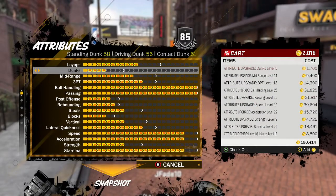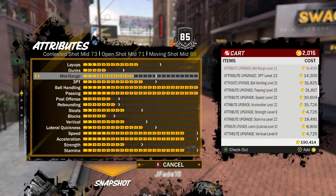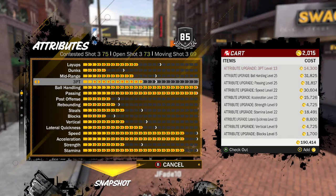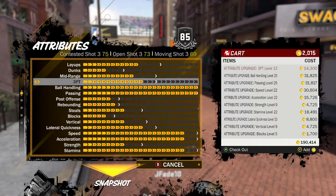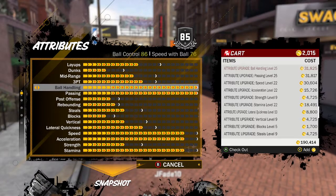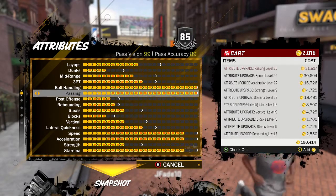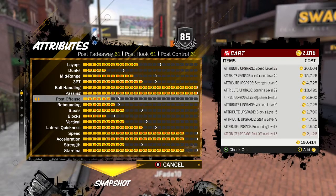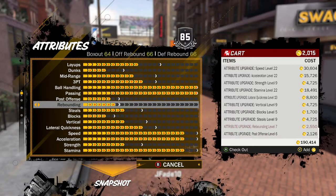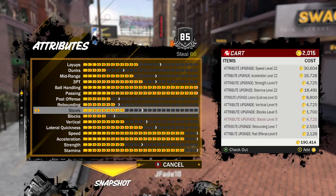One more thing to add that I forgot to say while y'all are watching the attribute caps: I feel like this is the best archetype build. Because you're 6'10" and you're still fast — you're going to see the speed here in a little bit. You can dribble, you can shoot, you can pass, you can get rebounds. You can do everything, man. You can D up, your lateral quickness goes up to a decent amount. You can dunk, you can lay it up, you can finish. You can do everything — and you're 6'10". There's nothing you cannot do.